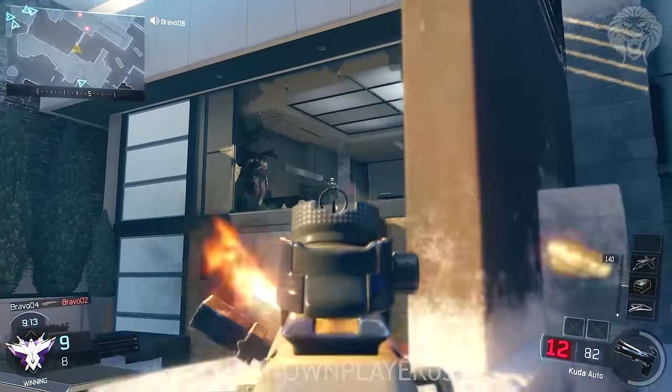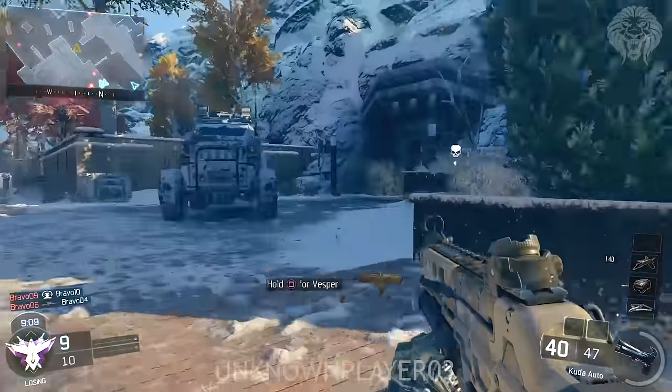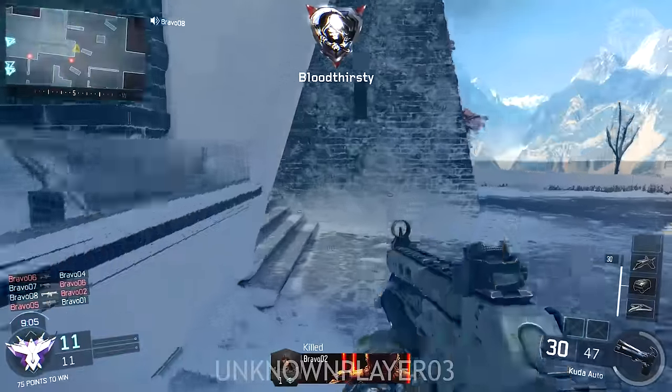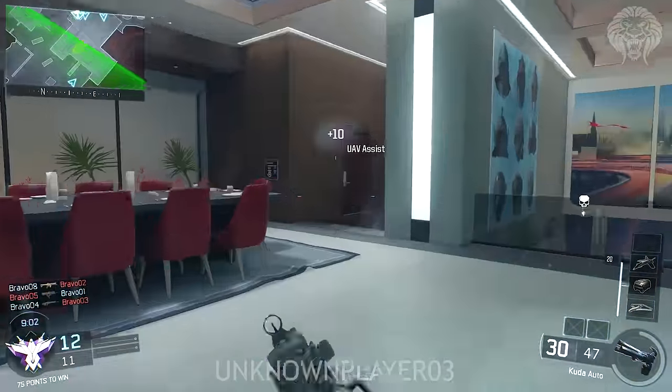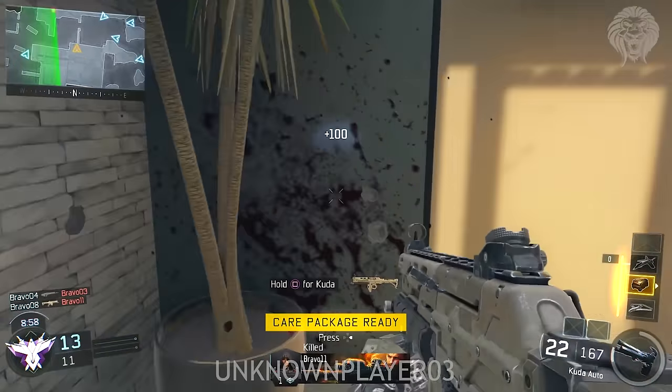In the build I was playing, there was no Black Hat PDA in the special grenades. There was a concussion, a flashbang, an EMP grenade, a smoke screen which is basically a smoke grenade, a trophy system, and a shock charge - nothing out of the ordinary.